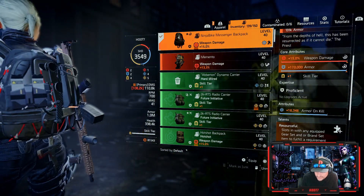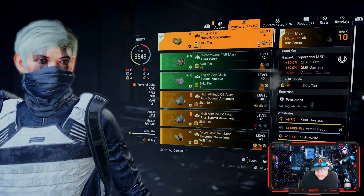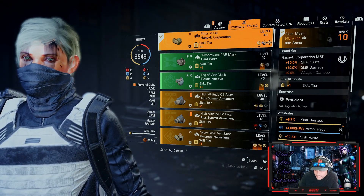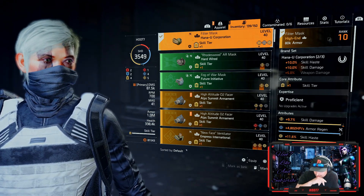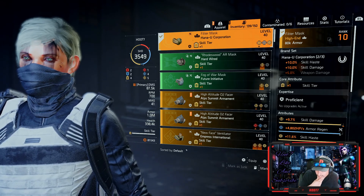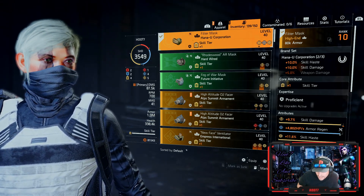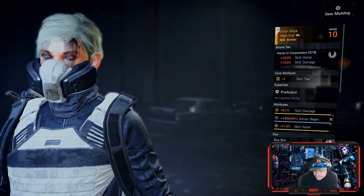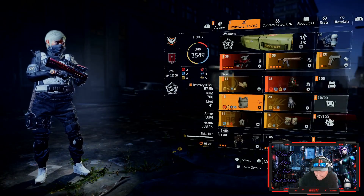The go-to backpack is the Ninja backpack with weapon damage, armor, and extra skill tier, plus armor on kill. The second brand piece is Hana-U, and combined with the Ninja backpack you get the two-piece brand set bonus: 10% skill damage and skill haste. Attributes are focused on skill damage, armor regen, and some skill haste — or armor on kill, whichever you prefer.